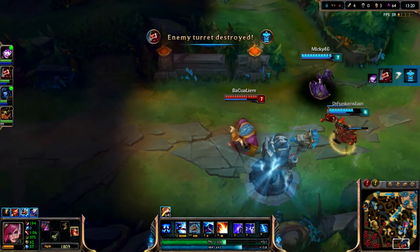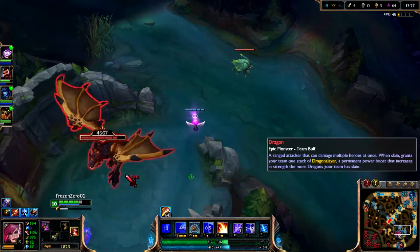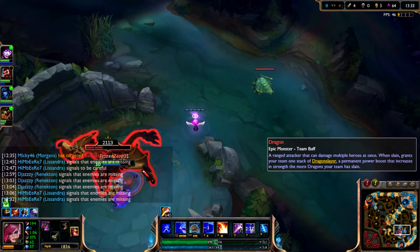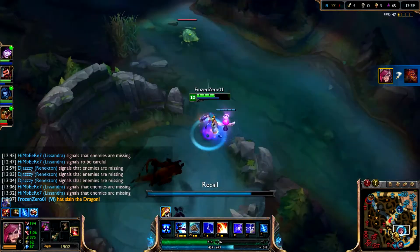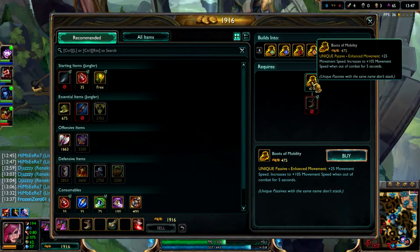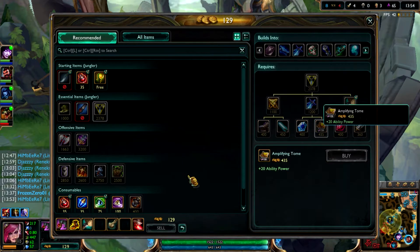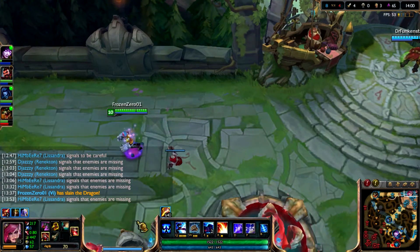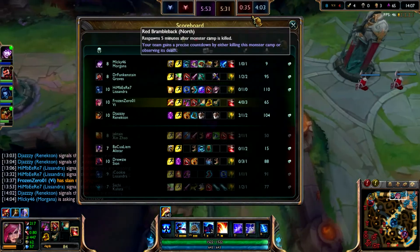I'm gonna run to bot lane - actually I'm gonna clear this camp. Another dragon! Vi is exceptionally good at taking dragons because of her W - you can just easily take it. Dragons are always good for your team so try to take them as often as you can. I'm gonna buy mobility boots and then phage, because phage gives movement speed. Building phage into Trinity Force.